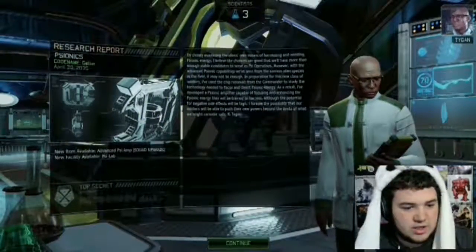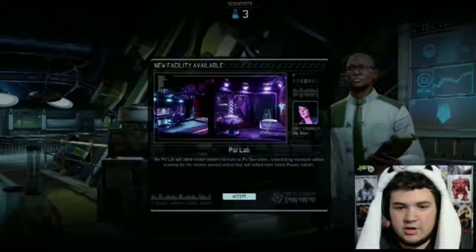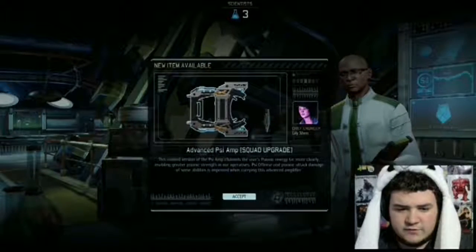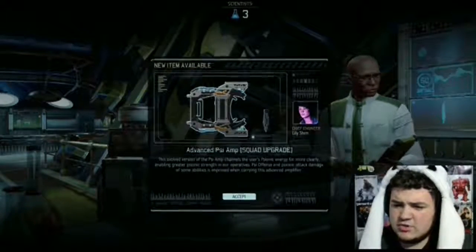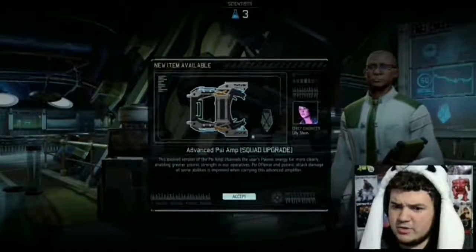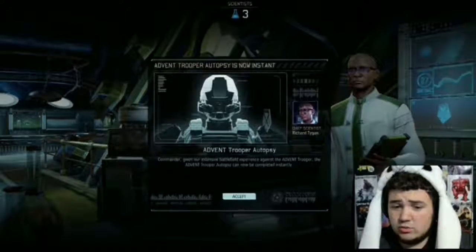We just got Psionic. Now we can build a Psy Lab and an advanced Psy Amp. The evolved version of the Psy Amp channels the unit's use of Psy Amp energy far more clearly, enabling greater Psy Amp strength in our operations. Psy offense and Psy Amp attack damage of some abilities is improved when carrying this amplifier.